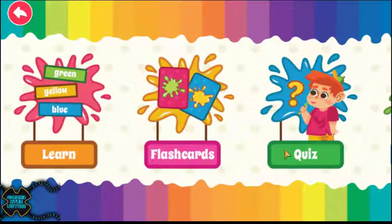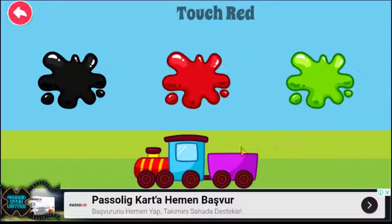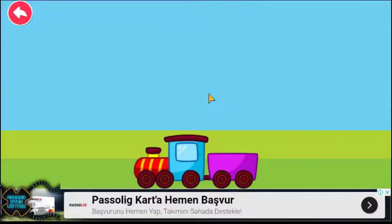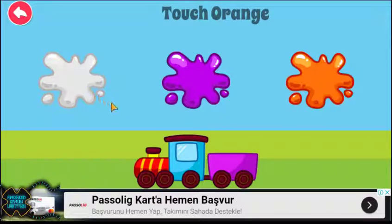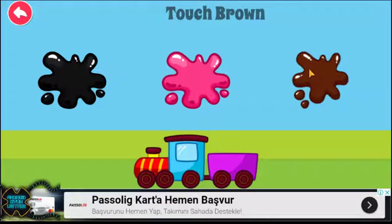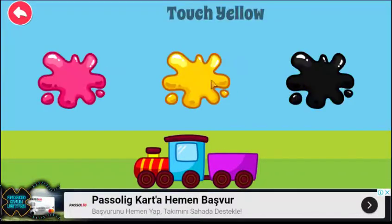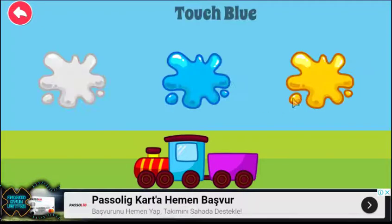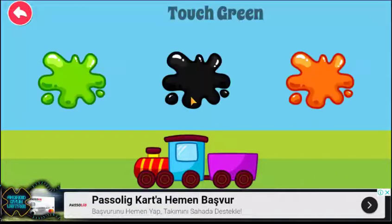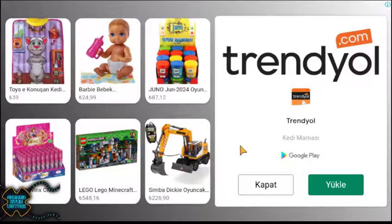Look how many interesting colors we have. Touched purple. Excellent. Touched red. Touched white. Touched pink. Touched yellow. Touched orange. Touched red.